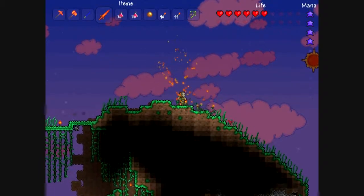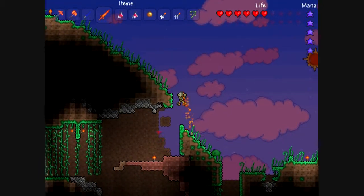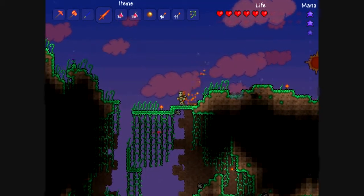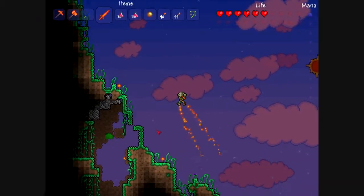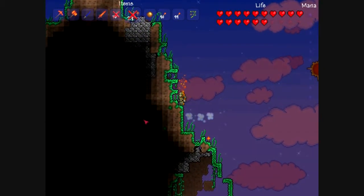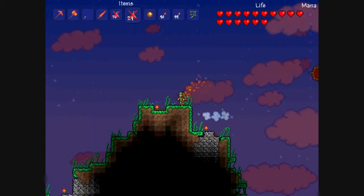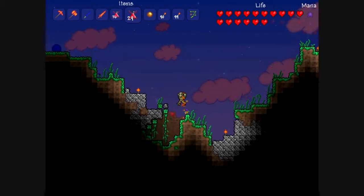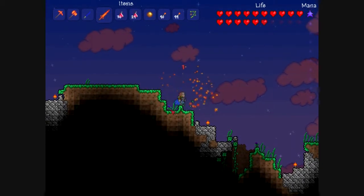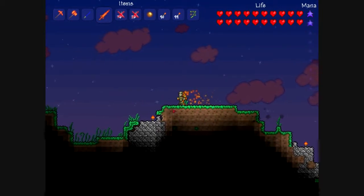Right here is the entrance to the other cave that I will show you in the next parts of the video. In order to get over here I killed myself, so I'm very low on mana — I have no mana — and I lost a bunch of health because I killed myself through falling damage.